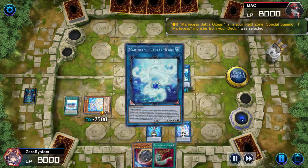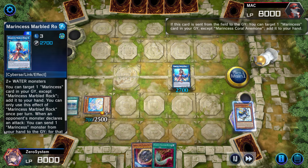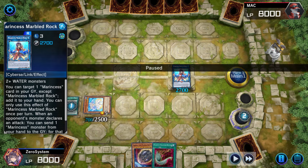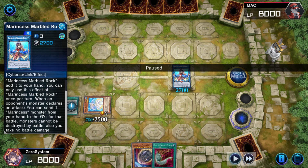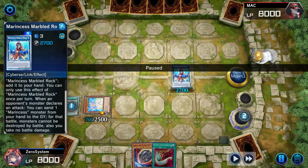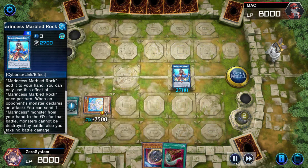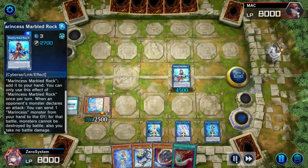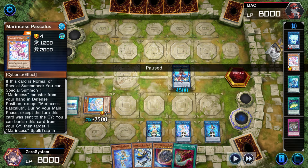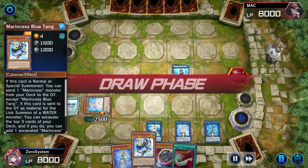I go for Pascalis, which is a bit odd, but I wanted the option to banish it to grab back a Dive if needed, because I wanted two Marincess monsters in hand. Since Marbled Rock is my end board, I have to be wary of the second effect — if my opponent outs my board and tries to beat over my monsters, I can send a Marincess monster from hand to the graveyard and for that battle my monsters can't be destroyed and I take no damage. I wanted a card to pitch for Marbled Rock and still have a card to play on top of that.